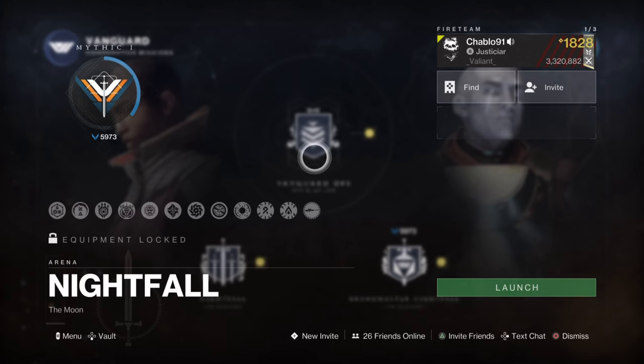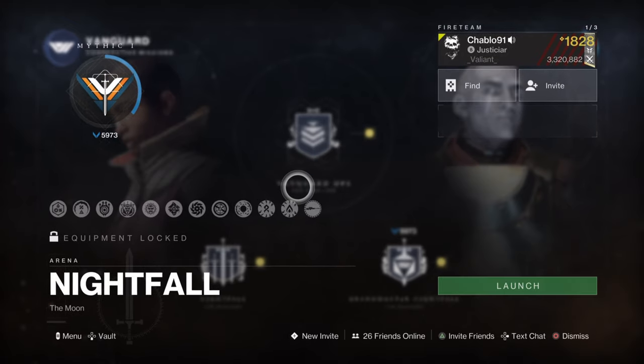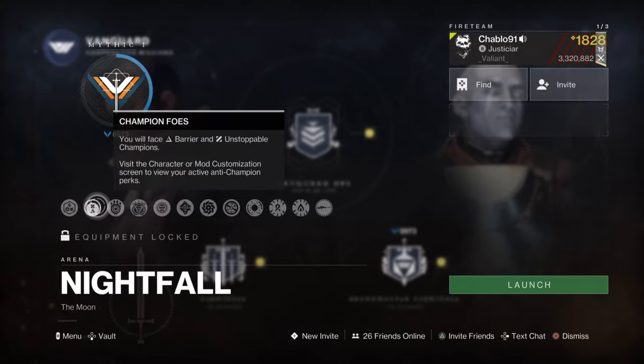This video shows a solo Grandmaster Nightfall run to get Platinum rank. For the Grandmaster, the battleground moon surges are Strand surge, solo surge, overcharge sniper rifle. Void threat champions are Barrier and Unstoppable, so we need to consider that for our loadout.